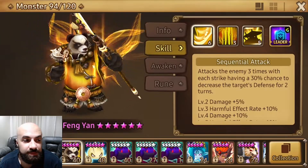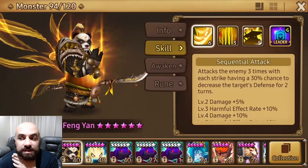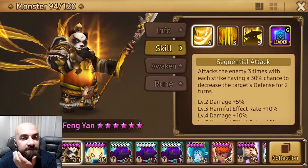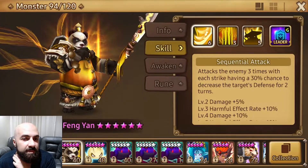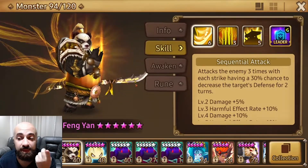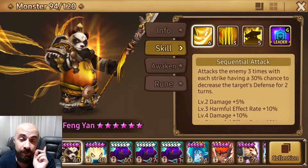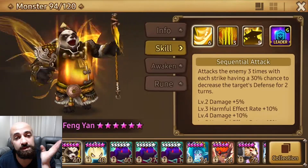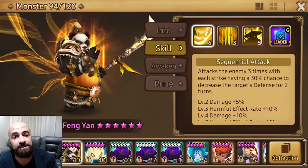Ladies and gentlemen, welcome to how to rune a monster. This video is about Fang Yang — also called Unfair Bear or Wind Panda, whatever you want to call him. That's my one and I will show you how to rune him, but first we'll talk about his skills, then where to use him, and at the end some gameplay.